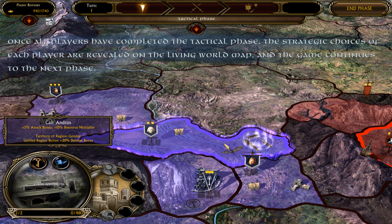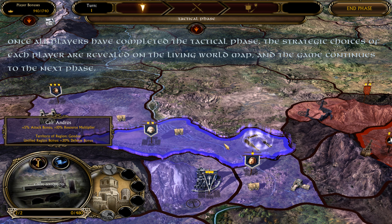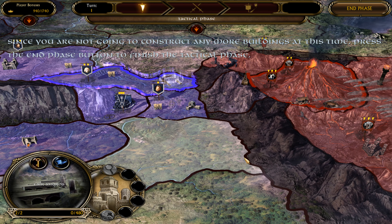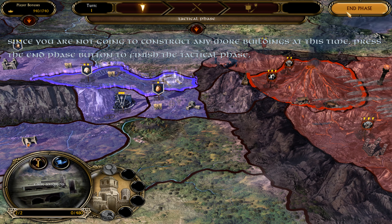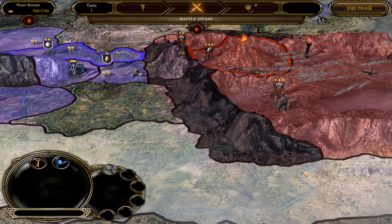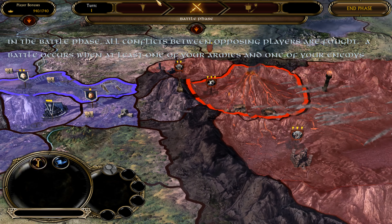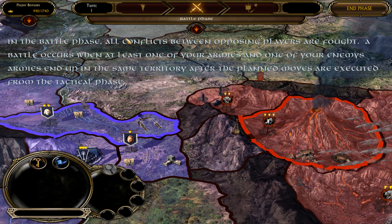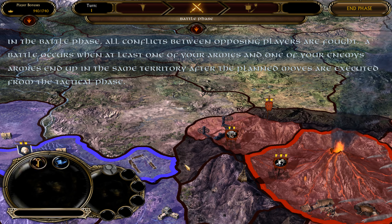Each structure class provides a necessary function to a growing empire. To build a new structure, left-click on a build plot to bring up the menu that shows all the available buildings that can be constructed, then left-click on the building you want to construct. Select the open build plot in Caer Andros and build a barracks.